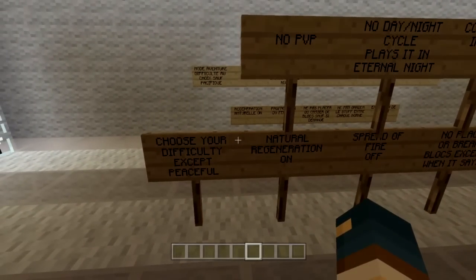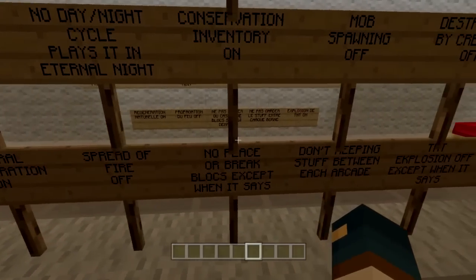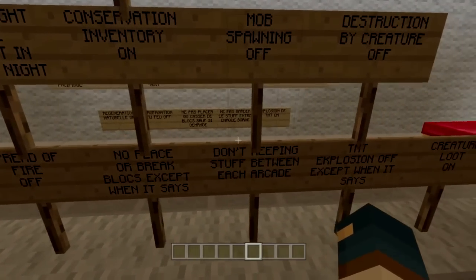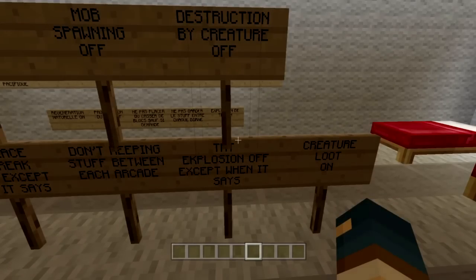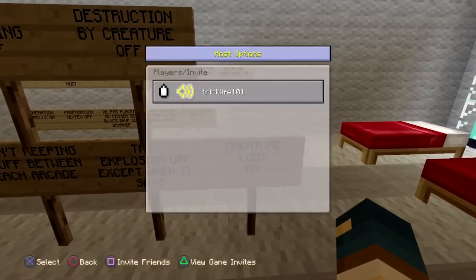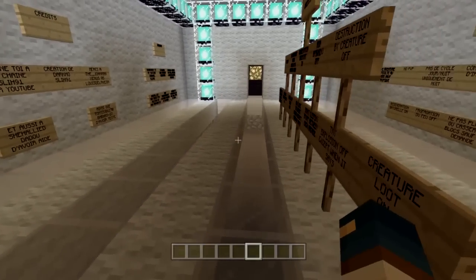Choose your difficulty except peaceful. Natural regeneration on, spread of fire on, no placing or breaking blocks, don't keep stuff between each arcade. TNT explosion off, except when it says otherwise — so just for now we are going to turn that off. Creature loot on.